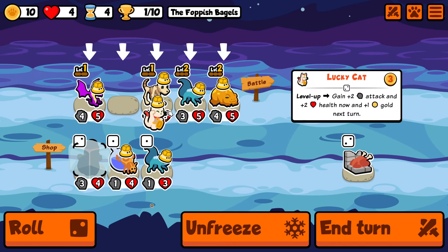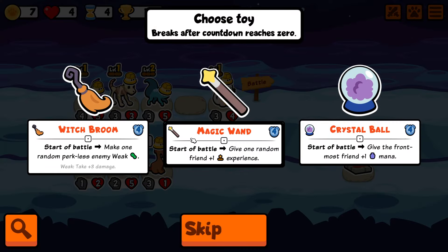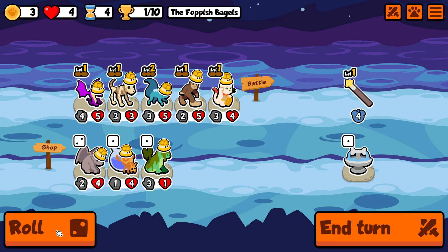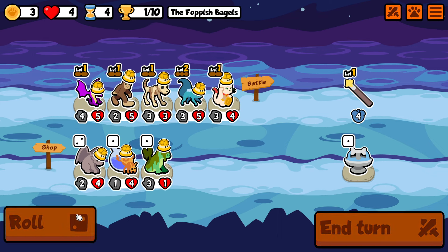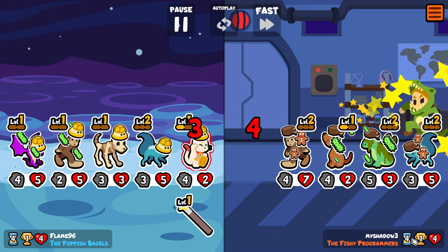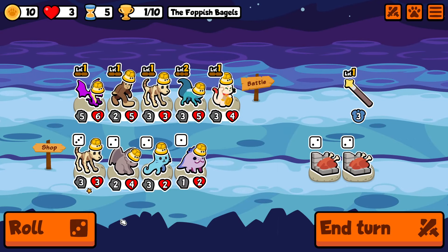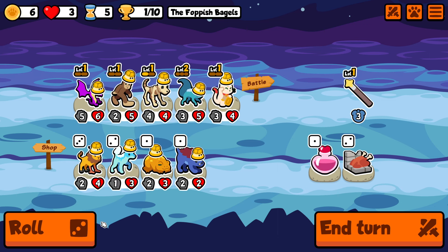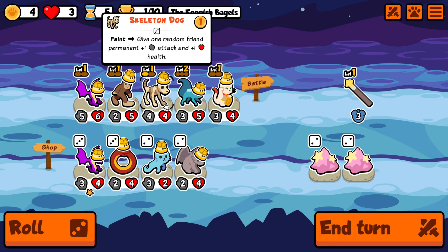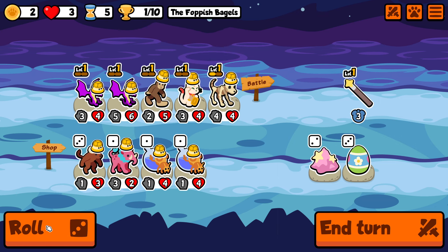You're basically 50% likely to find what you need, if not more. For now we're just going to take the tier 2 units that benefit from leveling up. I'm taking a bigfoot and a lucky cat. The lucky cat's ability is that whenever it levels up it gains some stats and gives you gold for the next turn. The bigfoot's ability gives you a free roll whenever it faints — basically a better weasel that comes one tier earlier.